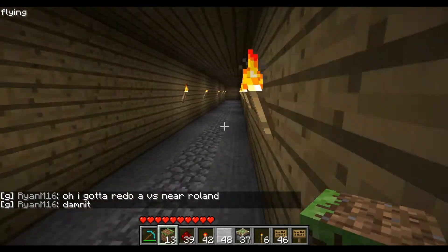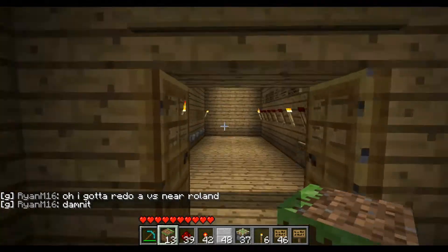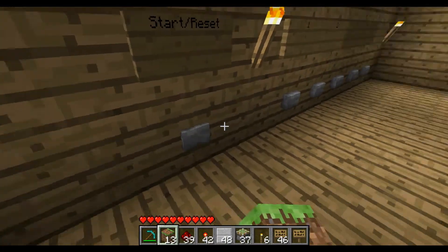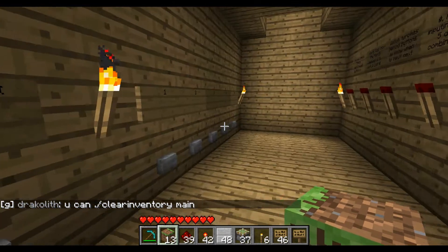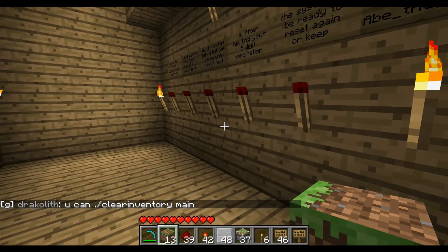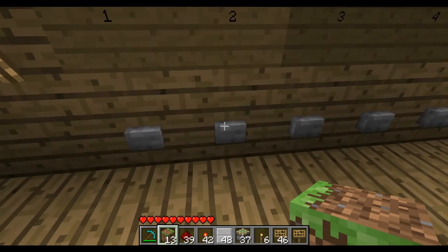Now over here we can actually set what the combination will be following these simple rules and the torches. First we start it up and let's just make up a random password — how about 22545. Just gotta make sure that the torches are on before we move on to the next number and it all should work very well.